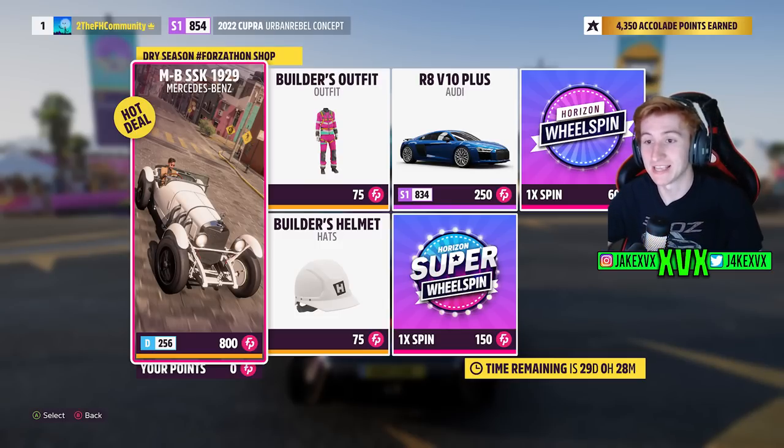The Forzathon shop for the third week has the Audi R8 V10 Plus, the Builder's Outfit, and the Builder's Hat.